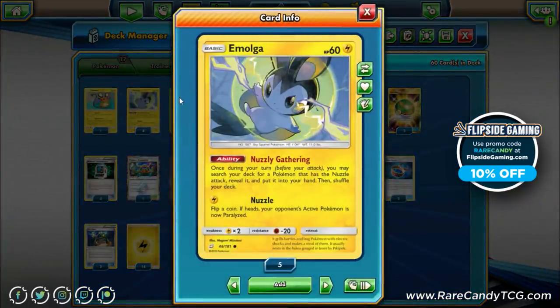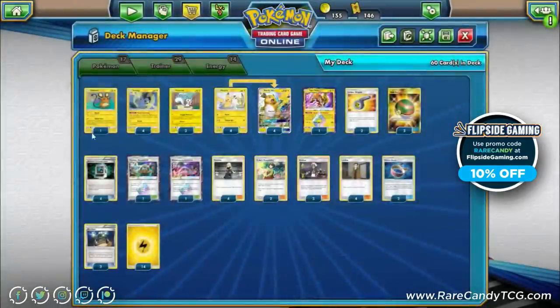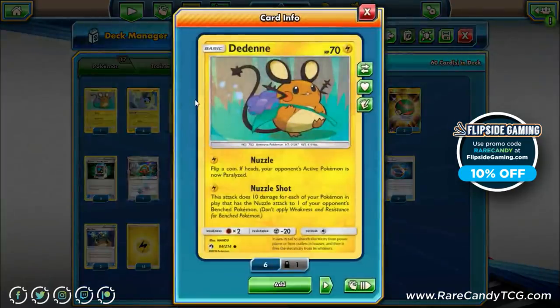If you get off two Snuggly Generators in your first two turns, you can usually set up your board to one-shot anything your opponent has. A key Team Up card giving this deck a big boost is the new Emolga — its ability lets you search your deck for a Pokémon with Nuzzle, reveal it, and put it into your hand. If we find one Emolga, we can set up our entire bench off that single copy, which is a huge consistency booster. It also has free retreat, so it's a decent starter.